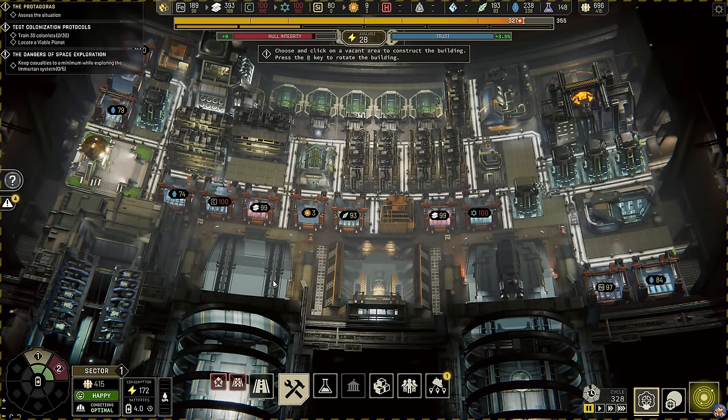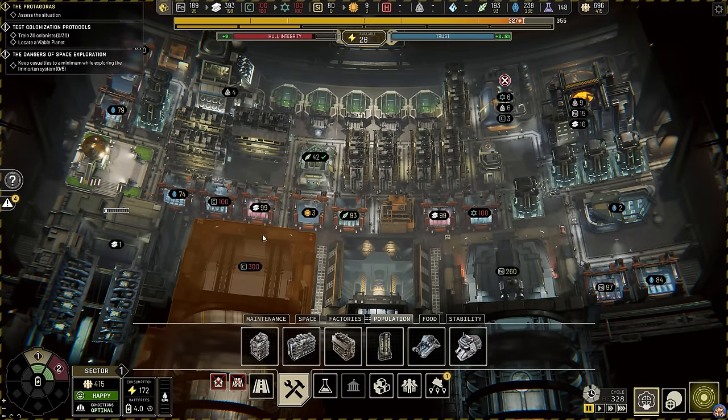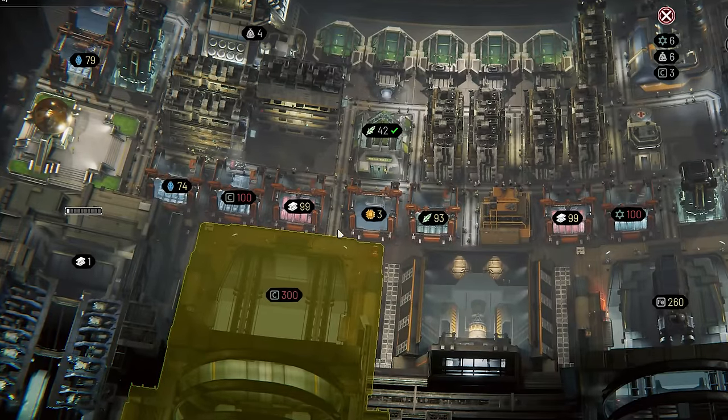All buildings must be connected to a road, but it is sufficient that even only one of the arrows showing where a road connection to the building is present for the building to be connected to the road network, as shown here, for instance with my docking bay.